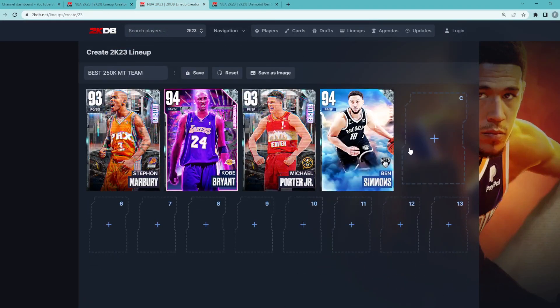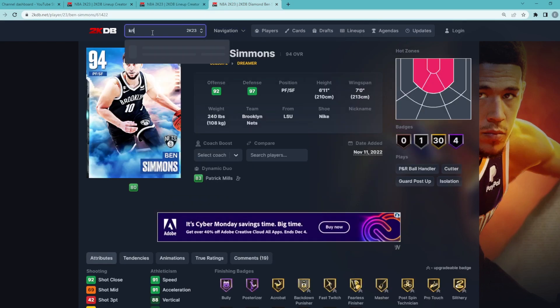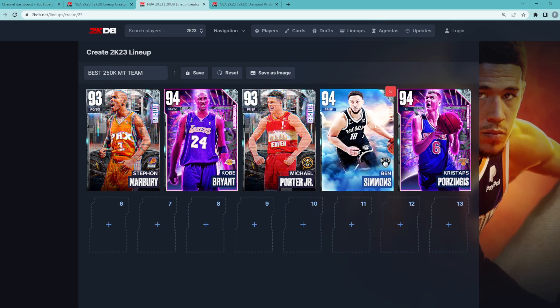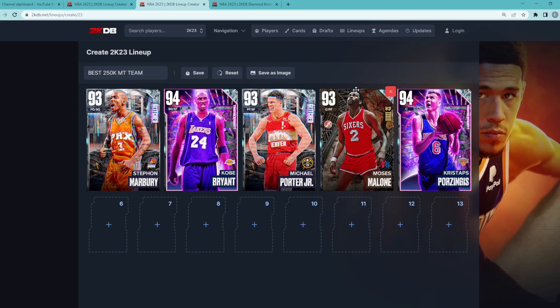At the center position, we're going to go for someone who's not the greatest defender, and that's going to be Diamond Kristaps. Kristaps is going to be a really good offensive center, and that's why he's going to be on this team. He's the second best center behind a guy like Kareem, so he's going to be a little bit of a liability on the defensive end. If you want to swap him out, you could go for Diamond Moses Malone — he's about $40,000 to $50,000 MT for locking in a set.